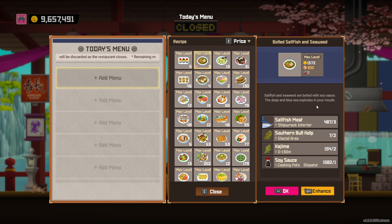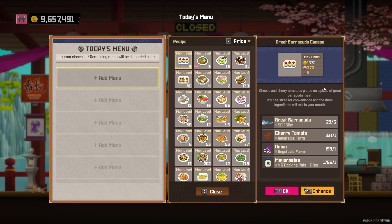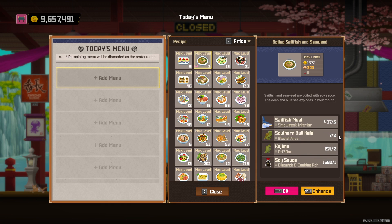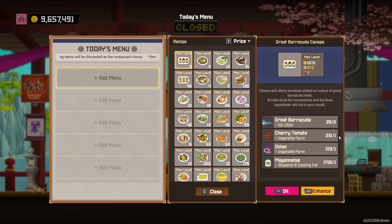There are no real curries up at the top, so the ice fish curry is the best curry in my opinion. The great barracuda canopy only serves six though, which is pretty unfortunate for its price range. It also requires barracuda, which take up quite a bit of space in the fish farm, and also cherry tomatoes and onions at the same time, so it can be a bit tough to get those dishes out. But as you can see, these three are on equal level at the top.